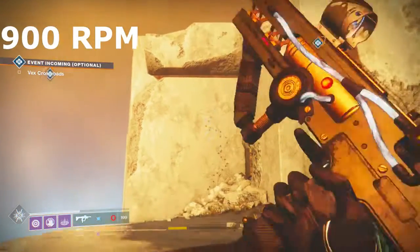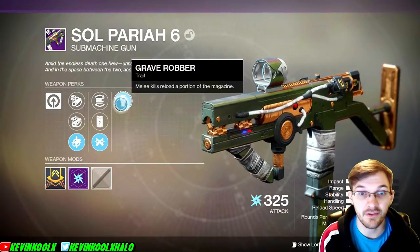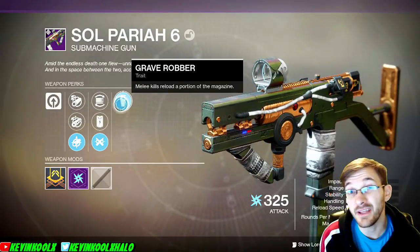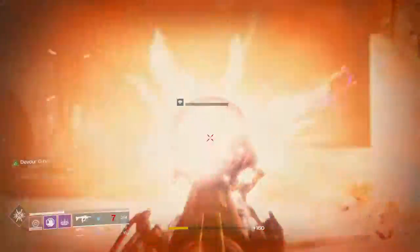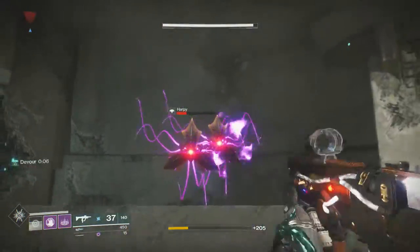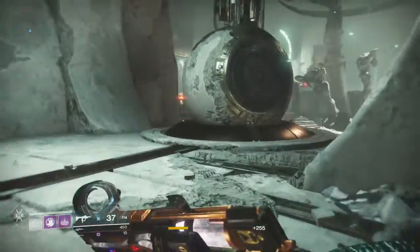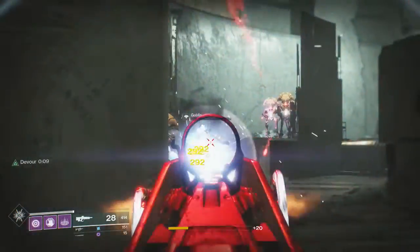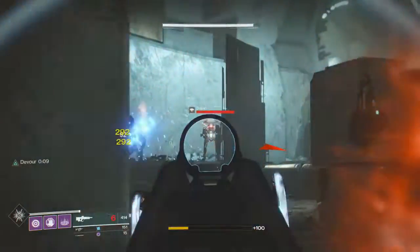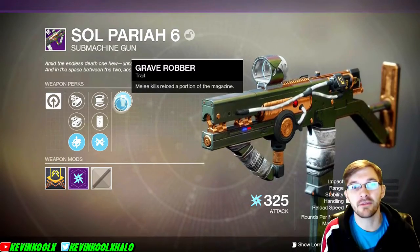Personally I like to run with the 900 rounds per minute version because the trait on this weapon is Grave Robber. What Grave Robber does is melee kills reload a portion of the magazine. You're really going to see a lot of benefit from this weapon in PvE. You can be like a Devour Warlock — activate your Devour perk, shoot the enemy just enough, then melee, shoot, melee, and you essentially never have to reload. It constantly refills your ammo — it doesn't take from the magazine, it just creates new ammo. I think it's even been seen to add up to a hundred in one melee. So you can basically have infinite ammo and never have to reload, which is fantastic.